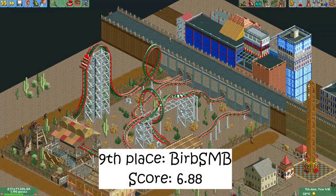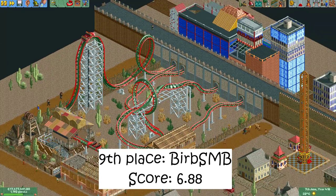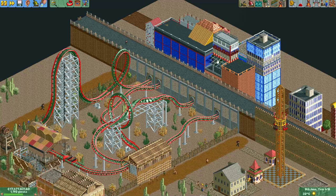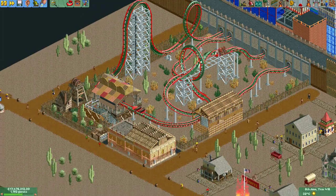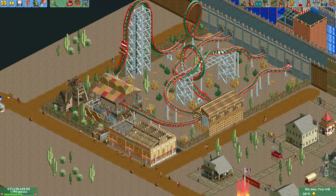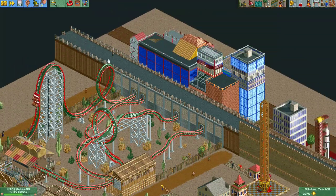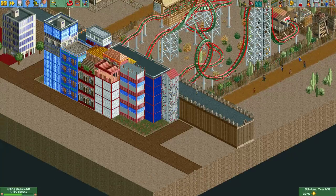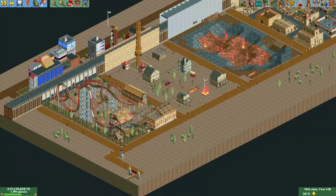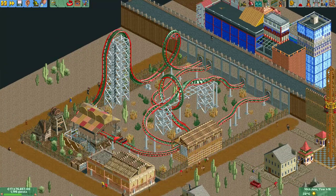In 9th place we have this plot made by Burp. For most of the round it only consisted of this coaster, but in the last few hours Burp put everything else here on the plot. What I really like is these buildings here in front — they look really nice. I love this station, and this building here is also really cool. But these buildings on the US side I think are quite horrible. Good score for the stuff that's in front here.